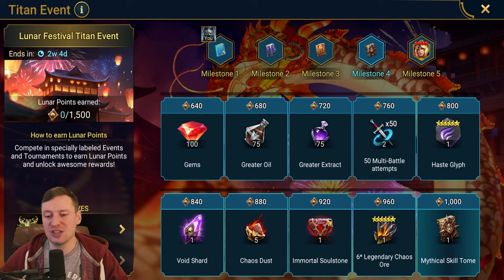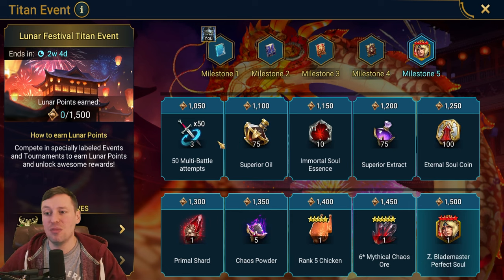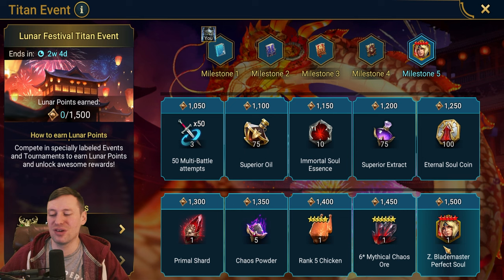We also got a Void Shard, a Mortal Soul Stone, another Chaos Orb, and a Mythical Skill Tome — amazing, really really good rewards. Then milestone five: Superior Oil, Immortal Soul Essence, a Primal Shard for that one day we might get a mythical champion, and then a six-star Mythical Chaos Orb — very very nice.